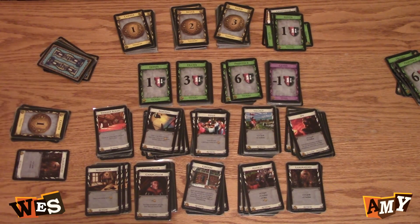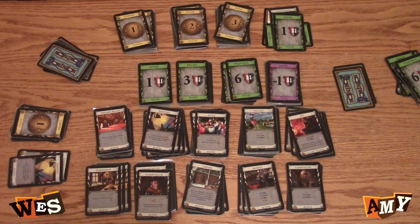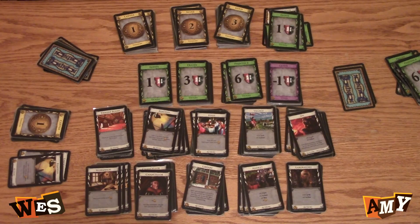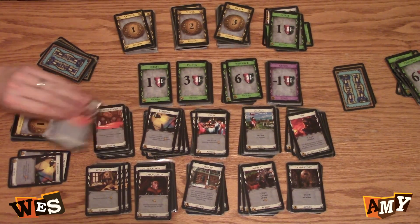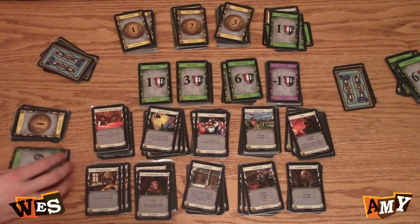Laboratory — two cards, one action. Remodel — one of my estates, so I can gain a four. Take a throne room. And then I have four, so I'll buy a silver.